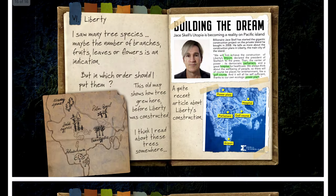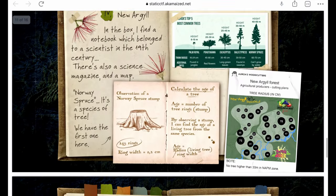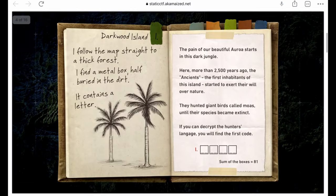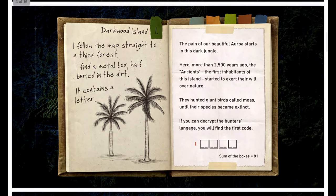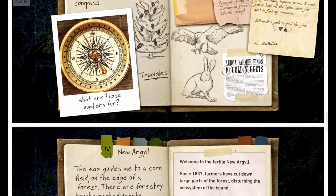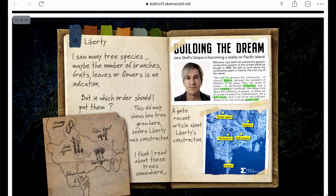After Parliament comes Hospital, in the upper right, referencing Palm Royal. Count the Palm Royal branches — counting through both sets gives nineteen total. So we now have 10, 22, 19.